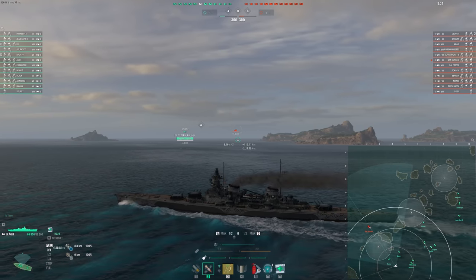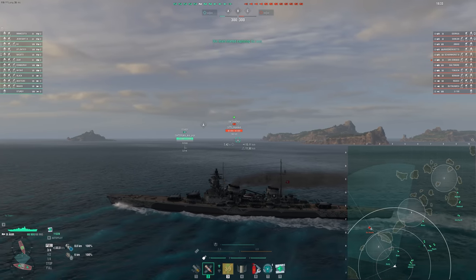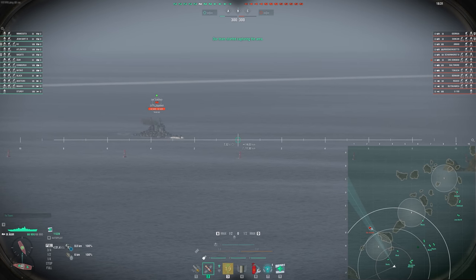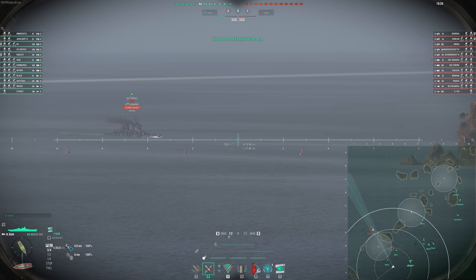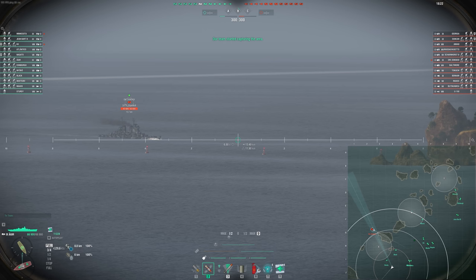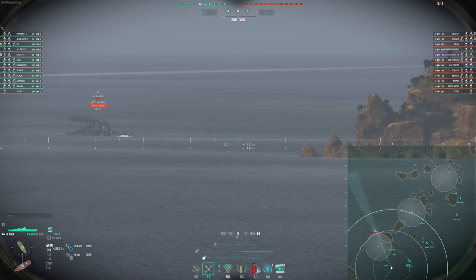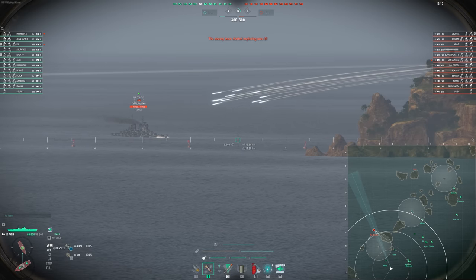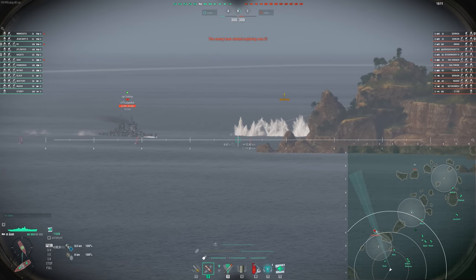We'll try and flank here — this is probably where this ship should be good. No carrier in this one to worry about. Using our concealment to push up, applying some pressure on this Donskoy if he does turn out. The speed here is allowing us to get to the flank quite quickly. If he turns in, that's fine too, but he probably ends up dying then.